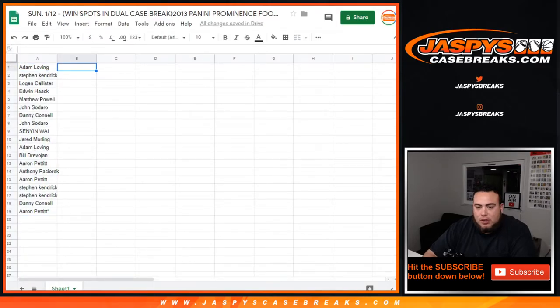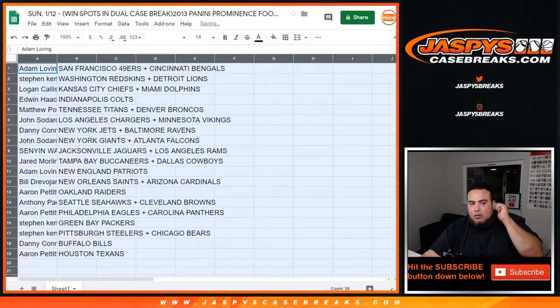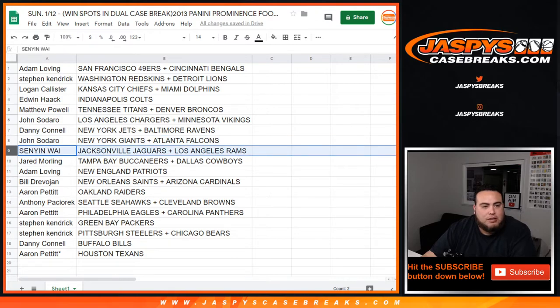What's up Ray Rice, what's going on man? Alright, so Adam you have the 49ers-Bengals combo, Stephen K with the Redskins-Lions, Logan with Chiefs-Dolphins, Adam with Colts, Matthew with the Titans-Broncos, John with Chargers-Vikings, Danny with the Baltimore Ravens-Jets, John with the Giants-Falcons.